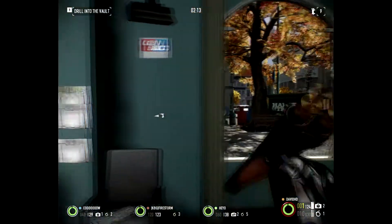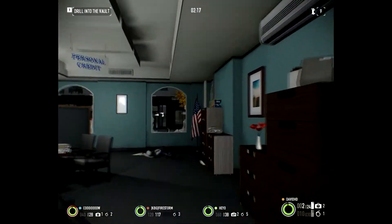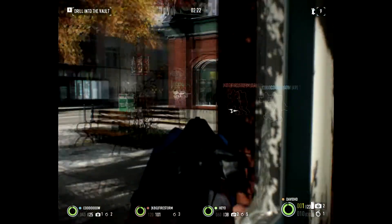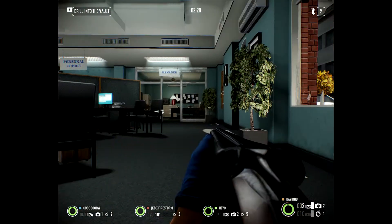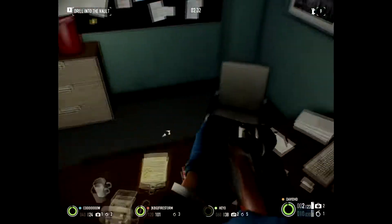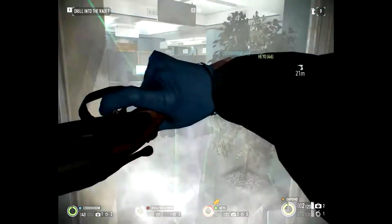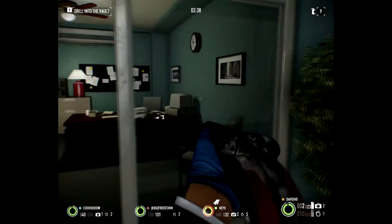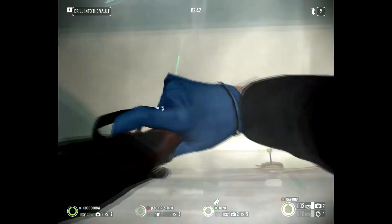So again, in this video we're going to take a look at the Mascani 12-gauge shotgun. This is the last shotgun you're going to unlock — you unlock it at level 39, along with the gun that looks like the M16. I'm going to show you a screenshot of the weapon itself and some stats and all that.